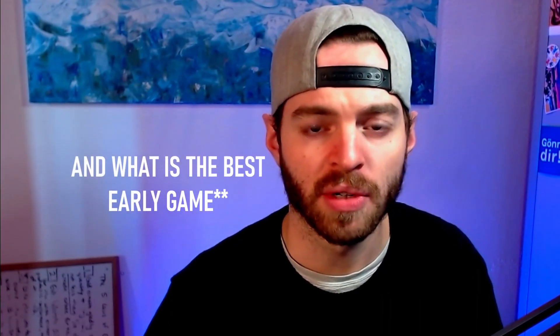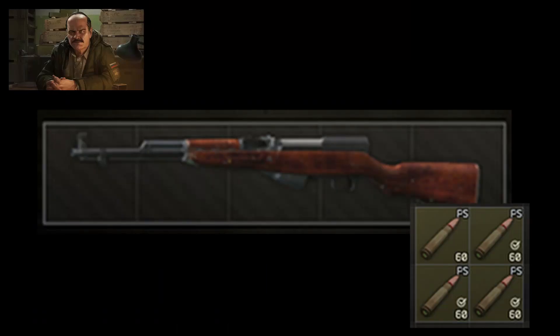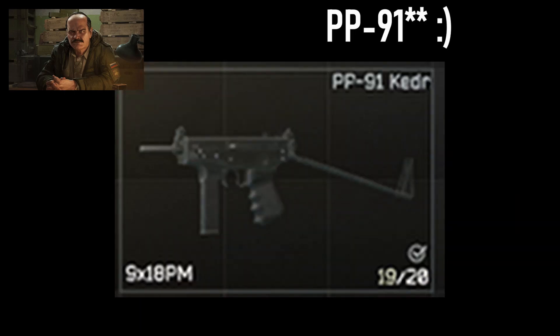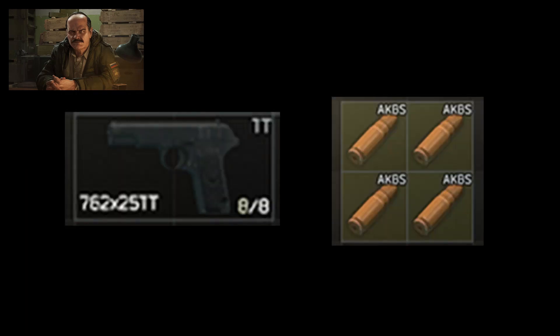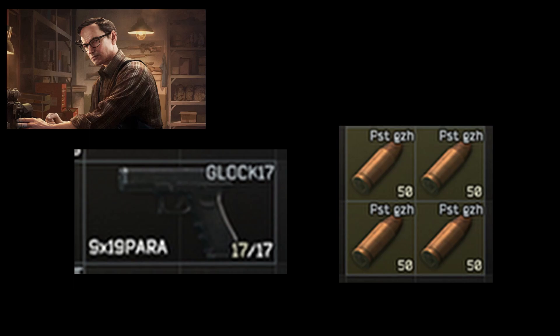Something you'll run into as a beginner player is that you only have level 1 vendors or merchants. From Prapor, we've got the SKS paired with 7.62x39 PS ammo, the AKS-74U paired with 5.45x39 T rounds, the PP-19 paired with 9x18 EST GZH rounds, the Mosin infantry rifle paired with 7.62x54R ammo, and the TT pistol paired with the AKBS ammo. From Mechanic, you've got the Glock 17 paired with 9x19 PST GZH ammo, which for 9x19 rounds is going to be the best available to you for a little while.